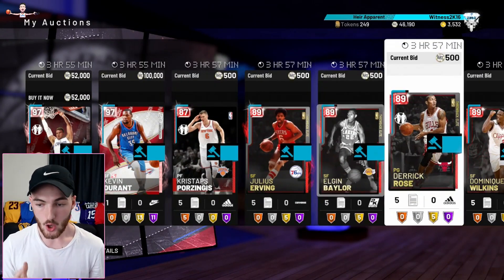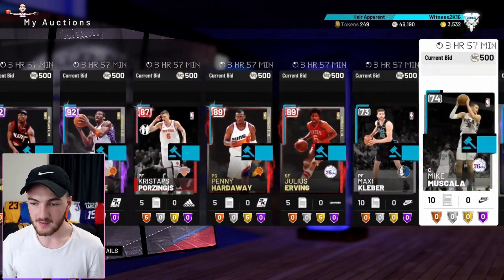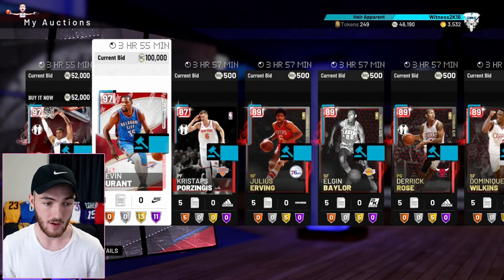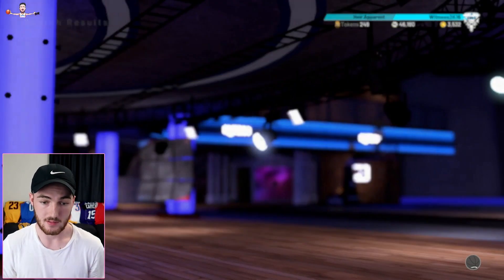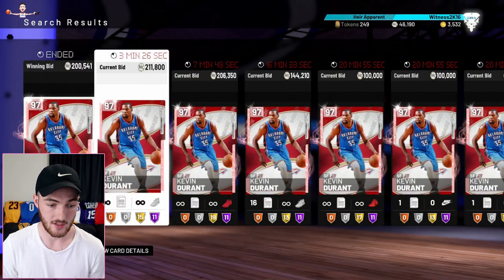That is it for the pack opening video guys. Auctions are full — we should make a decent amount. Not the best cards but they add up. Obviously we're going to get a bit for Kevin Durant. 50K for Blake isn't bad. But the biggest W is definitely that KD pull — he is selling for literally like 200K.